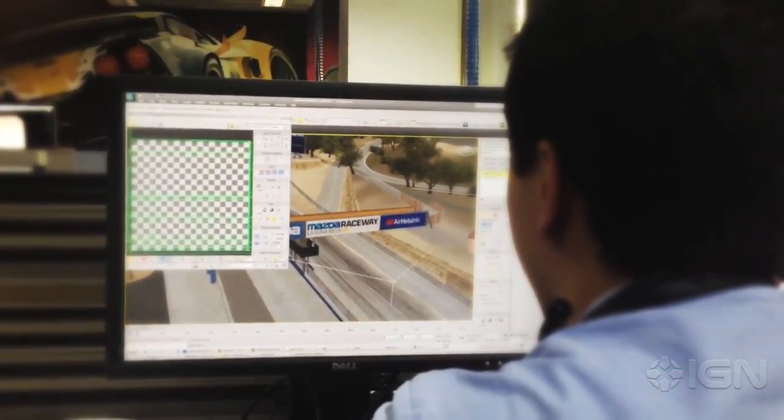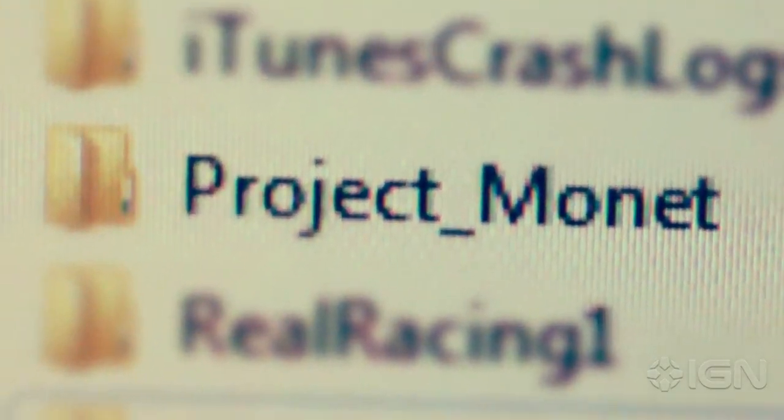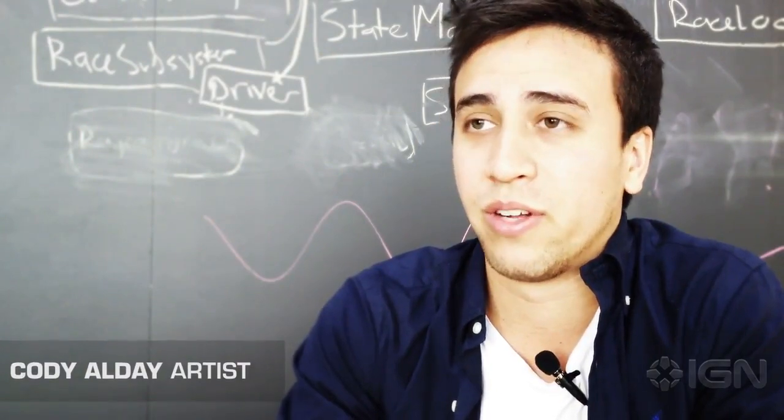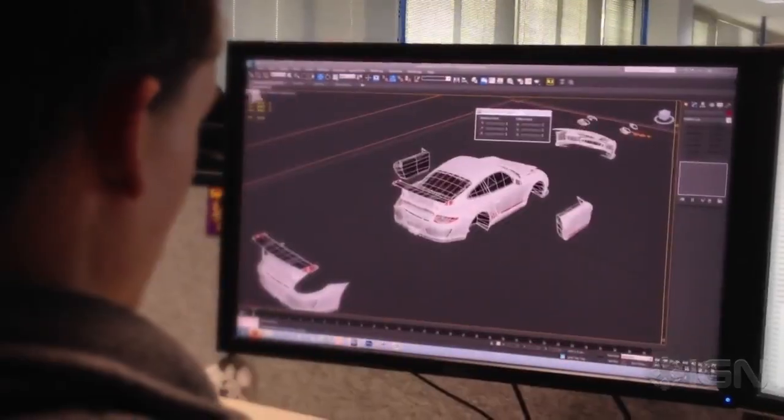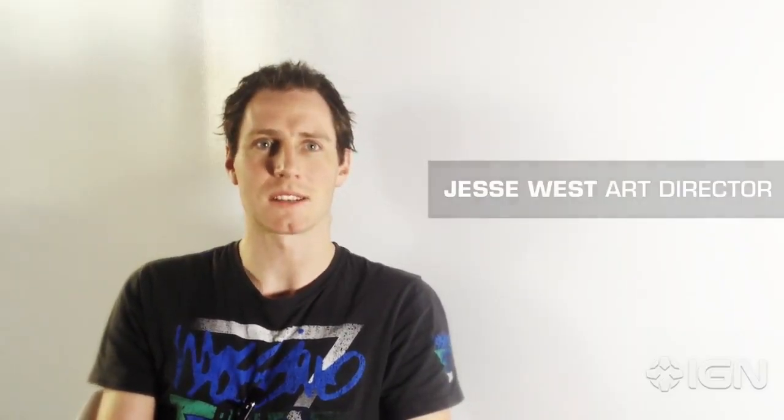When we first started creating Real Racing 3, we took a step back and developed a pre-production plan of something called Project 1A. This was the focus on how we could expand Real Racing 3. Project 1A was our research and development where we focused on artists' pipelines and improving the tools so the artists could create the most realistic, best-looking graphics in the game.